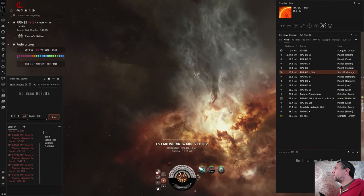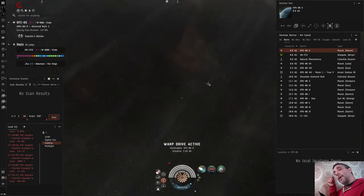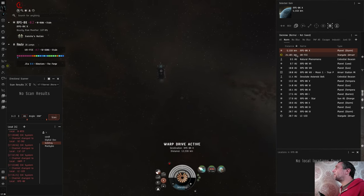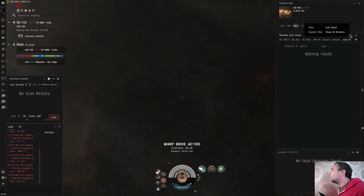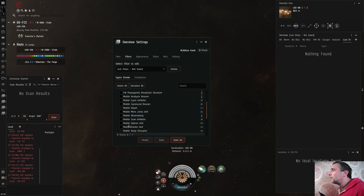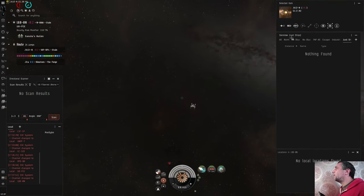We've got three people in system. I'm 15 AU away from the star — warping to the star at 100. Now, I shot that mobile depot a moment ago. It's almost like a mini structure — you can't just blow it up. You need to shoot the shield and then it goes into reinforced, which means it's got a two-day timer. Once that timer has run out you can blow up the armor and hull and take what's inside. I'm going to add to my 'Just Ships' overview: mobile depots and mobile tractor units, so they'll show up and give me a good idea of whether people have been around recently or if there's anything I can pop.